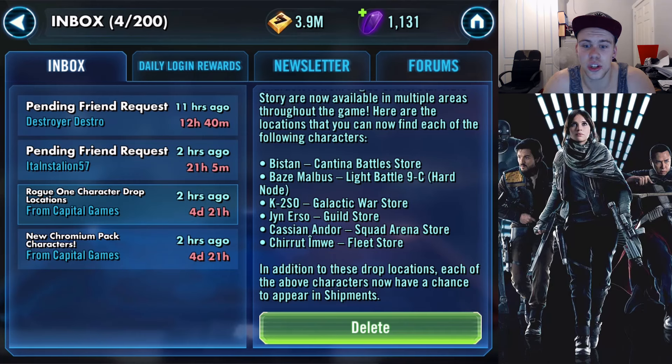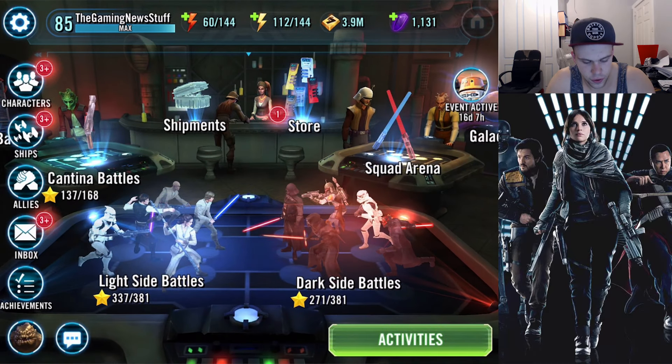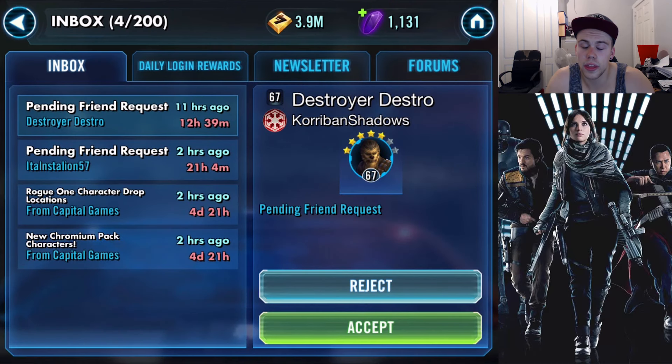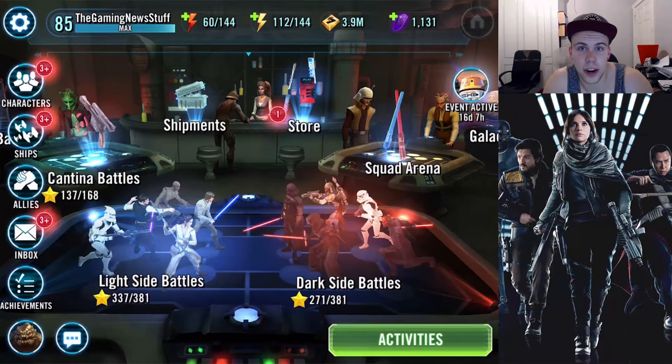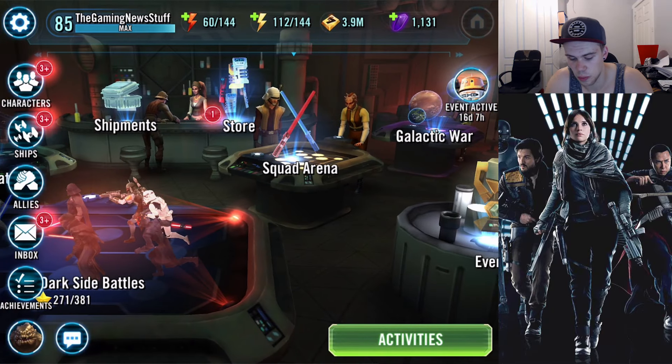Chirrut is a really good character and he's going to be in the Fleet Store, so he won't always be there — but when he is, grab him. In addition to these drop locations, each of the above characters now has a chance to appear in shipments. Also, the new Chromium Pack characters — Darth Nihilus, Sith Trooper, and Sith Assassin — have been added to the Chromium Packs. So if you're buying Chromium Packs, you can now get Death Trooper and the Sith units.